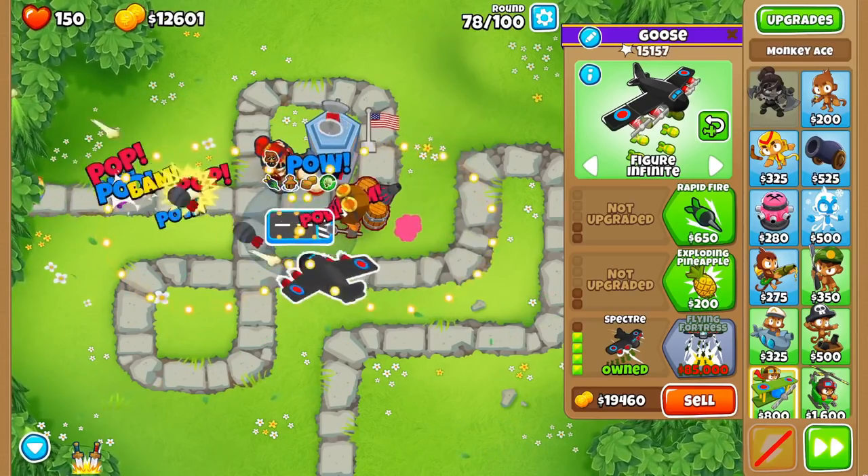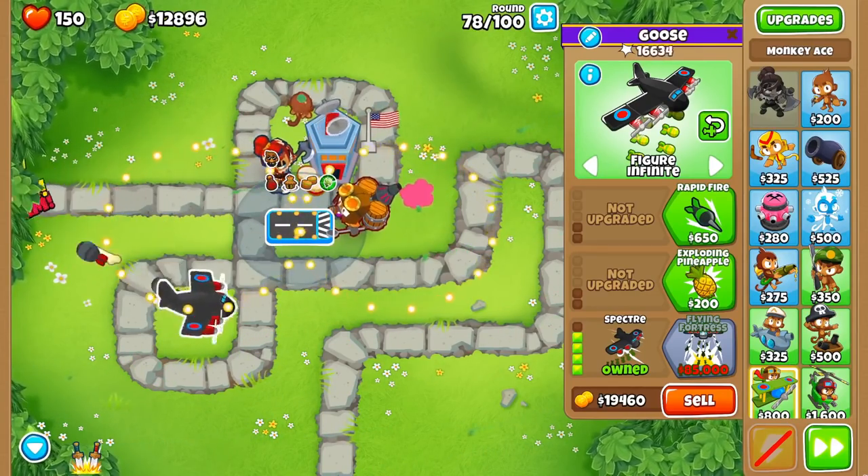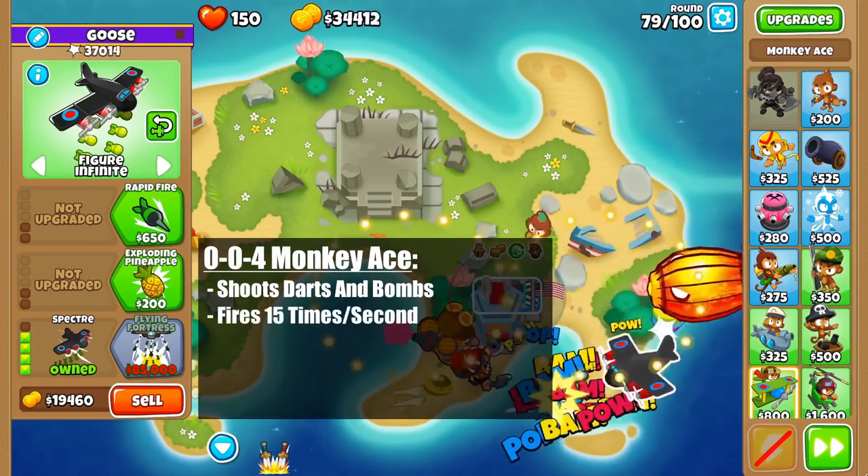The Spectre is a great mid-game option as its high pierce and damage shred the rounds, but what crosspath you should be going is what we're covering today. To start, the 004 Monkey Ace shoots a single stream of alternating darts and bombs, which fire 15 times per second.